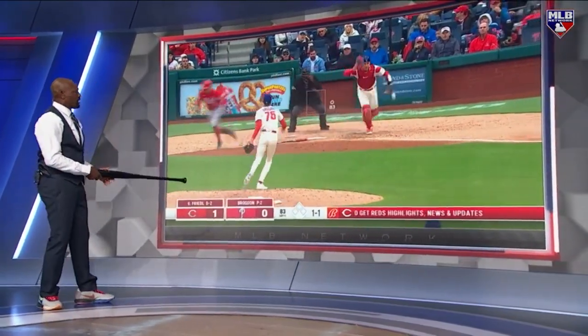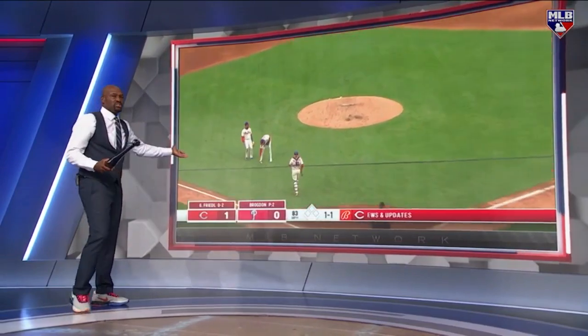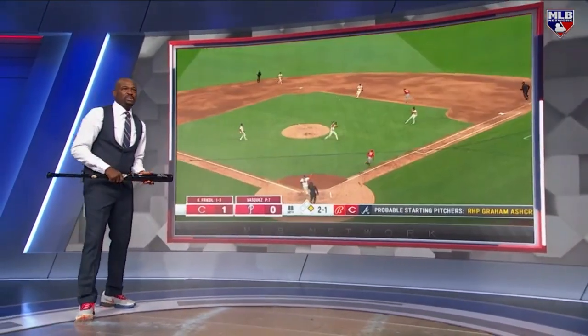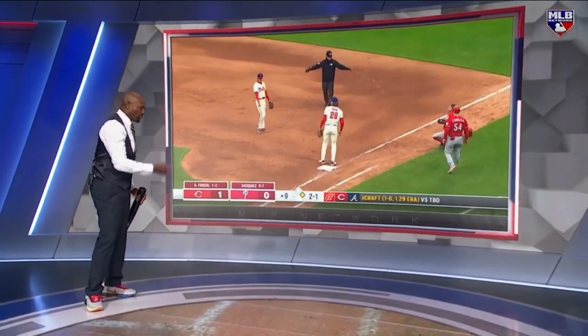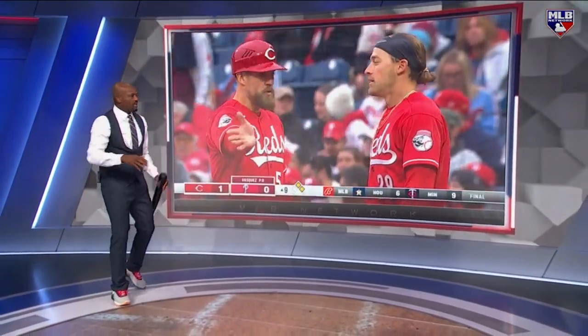Here's one here. Nice jump down third base — no chance. That's a traditional drag bunt. But this one here, so many guys don't know what to do. The first baseman vacates. Your foot race to beat him. It's on. Game over.